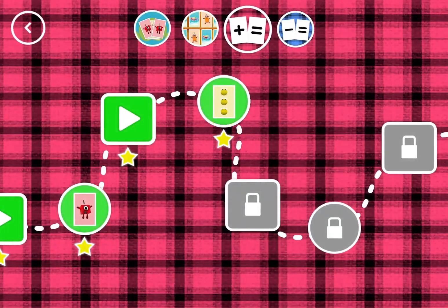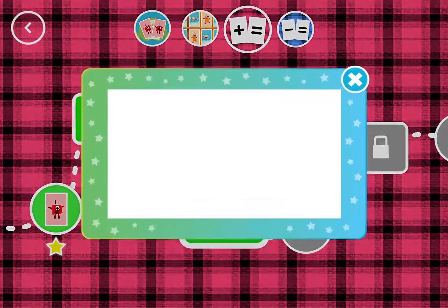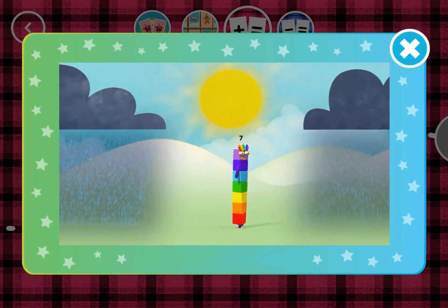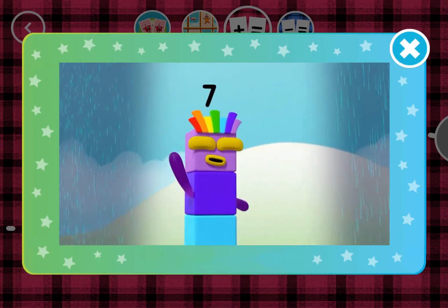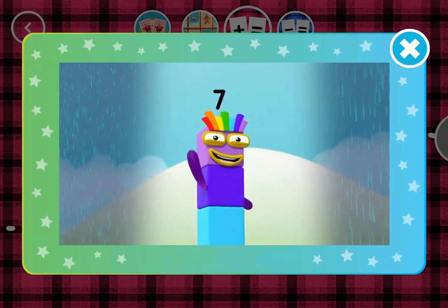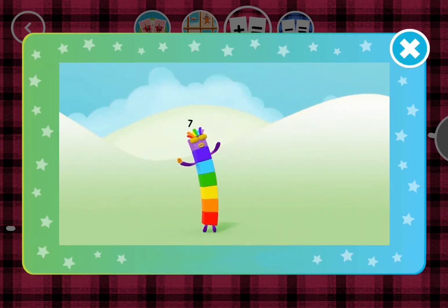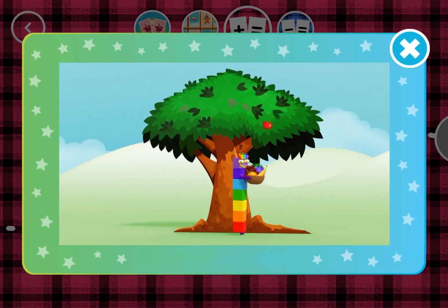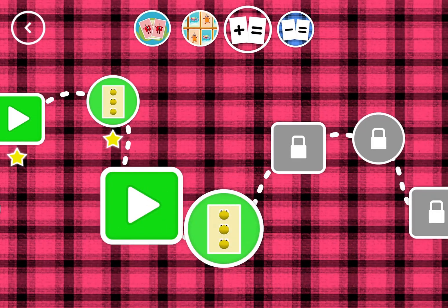You've earned a star! You've unlocked a new number! I'm lucky number seven, I'm in a happy place. The sun is always shining and there's always a smile upon my face! I see a penny, I pick it up and all day long I have good luck! I'm lucky number seven and everything is falling into place! Look! A new level!